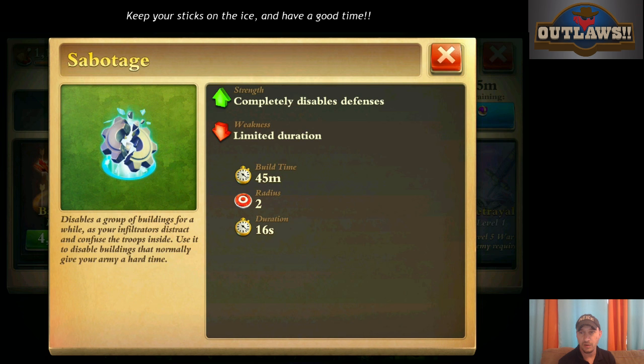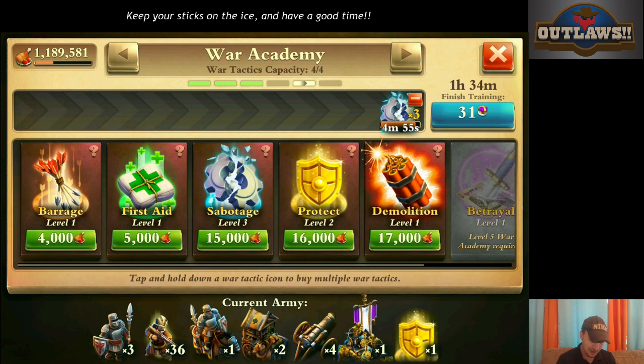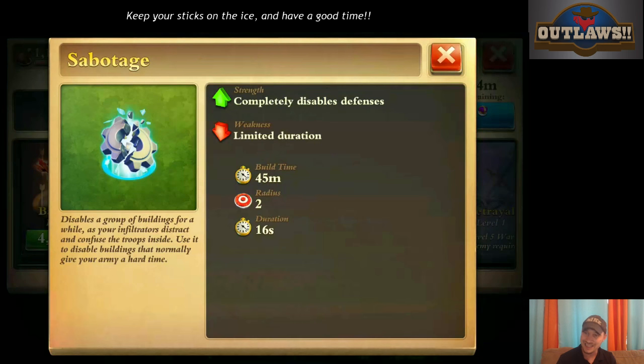Sabotage is the primary tactic you're going to need if you're planning on being successful in war. It takes 45 minutes to build. The radius is only two, but it does allow you to actually get three buildings — if you go on the right side by side, you can get three buildings. The duration for mine, which is sabotage level three, is 16 seconds.